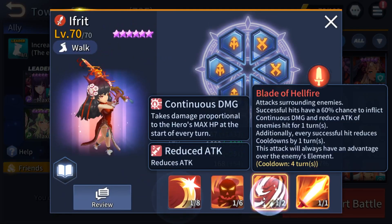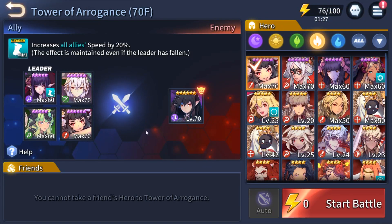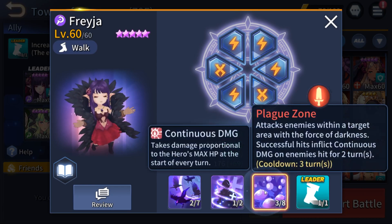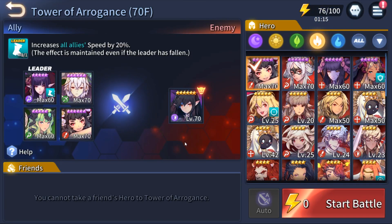Ifrit is here for continuous damage since the boss is dark type — it doesn't matter what element you bring aside from light, so don't bring light units here. Last but not least, Freya is here for invincibility support, speed lead, and some continuous damage as well.